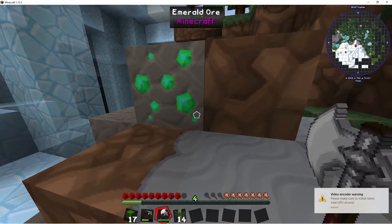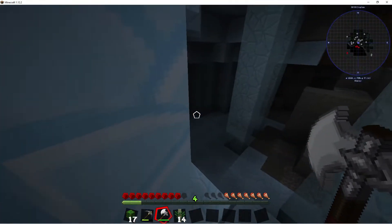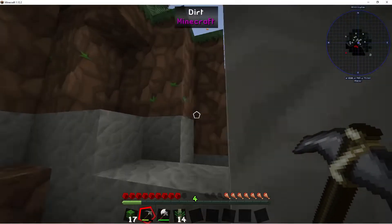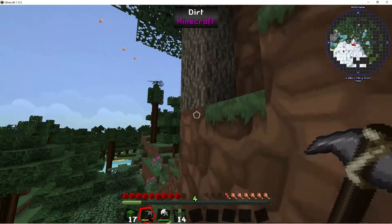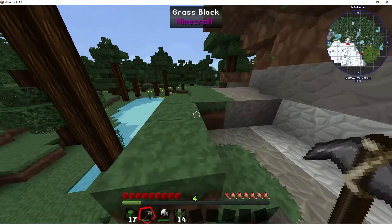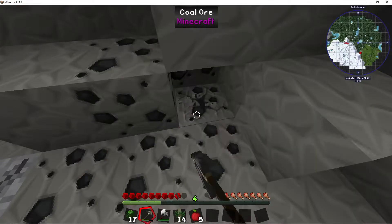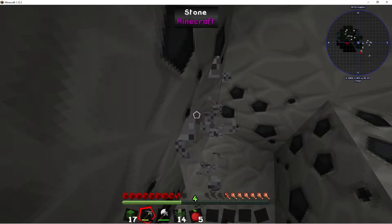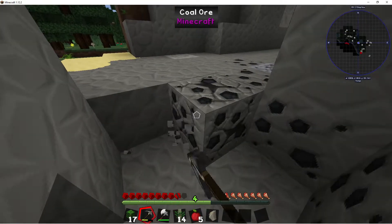Hey guys, welcome back to another episode of Minecraft Dragons. We're gonna continue exploring because I don't really find any of these areas good for a base yet. A plains would be nice, savannah, or a desert — I've never really built in a desert in Minecraft before, so that would be a fun experience. Plus deserts are flat so that would make it way easier to build. The extreme hills we found — not too interested because I've built there like a thousand times before.